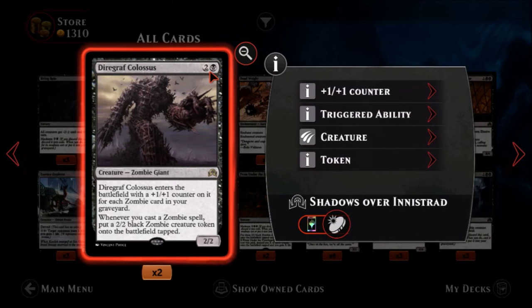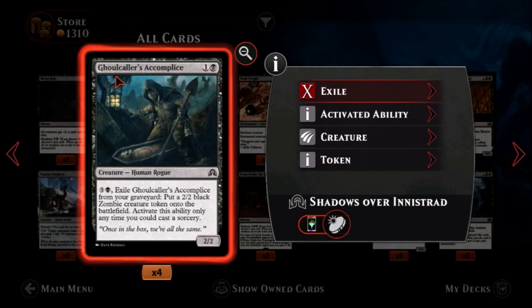We have Diregraf Colossus — one black, two colors, a rare zombie giant. It starts as a two-two and enters the battlefield with a plus-one plus-one counter for each zombie card in your graveyard, so you could potentially be quite large. Whenever you cast a zombie spell, put a two-two black zombie creature token into the battlefield tapped. That elevated it from okay to something pretty nice — you can come into play big and keep generating zombies. Outside of a zombie deck it's nothing, but a full zombie deck might be great.